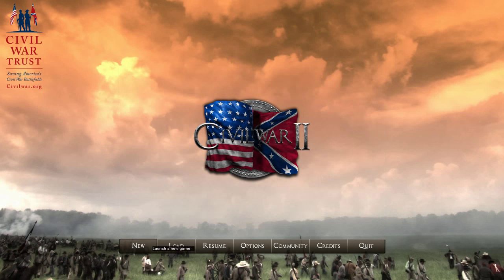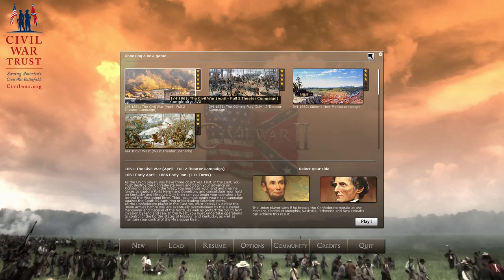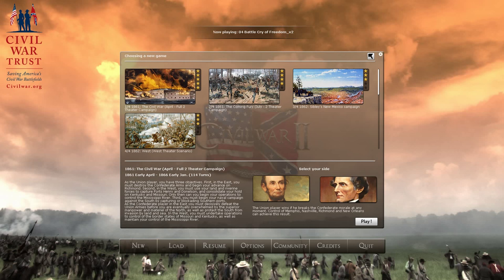We're going to start a brand new game. As the Union player, you have three objectives. First, in the East, you must destroy the Confederate Army and begin your advance.